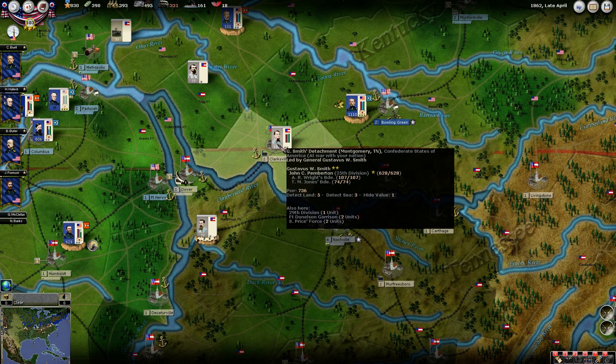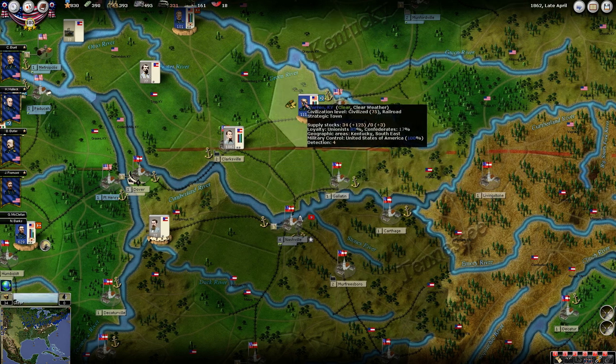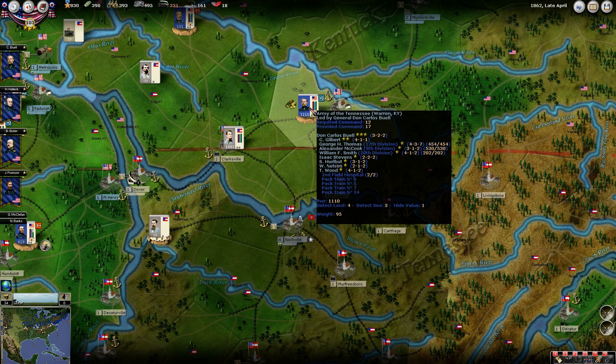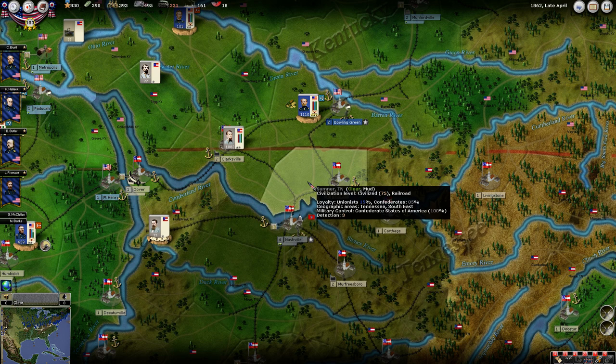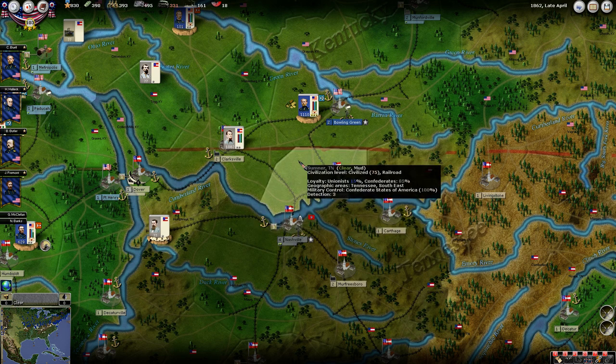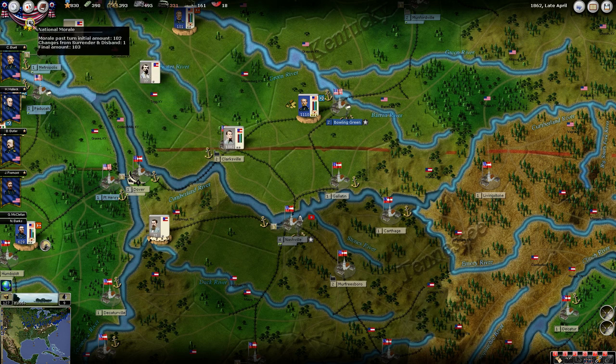Quite a force in Clarksville here — we have a 25th Division, a 26th Division. I had originally thought that we would split this force and take half of it down to Gallatin, but given the strength of that force, I don't know if that's wise. First thing we've got to do is go through the messages.